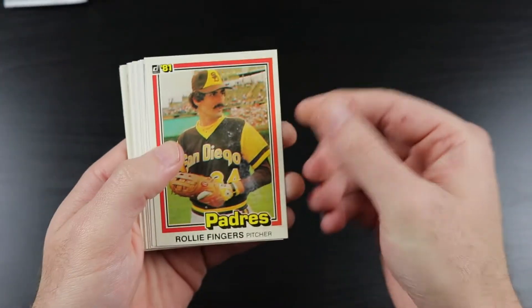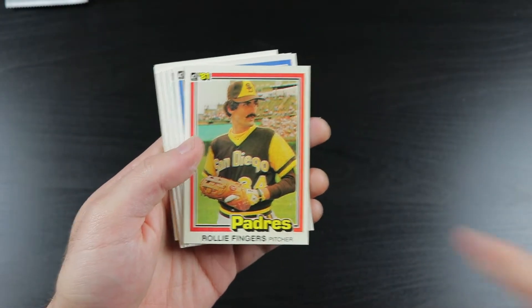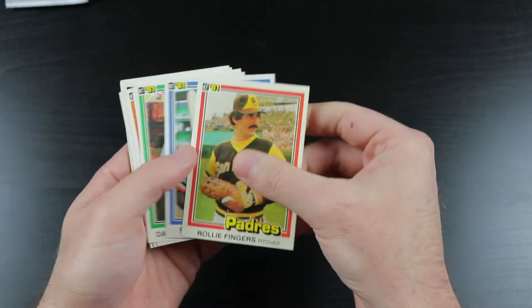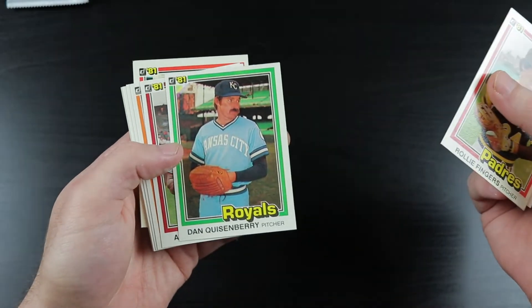That gum is not in the best shape. We start off with a Hall of Famer here — Rollie Fingers. Awesome. The Padres need to bring back those uniforms full time. I'm a big fan of the brown and yellow. Rich Dauer, Dan Quisenberry.